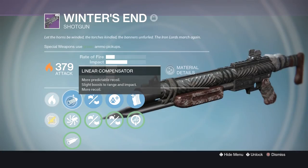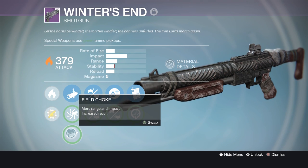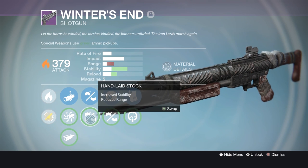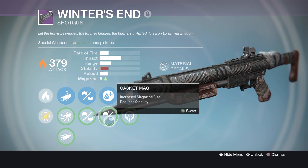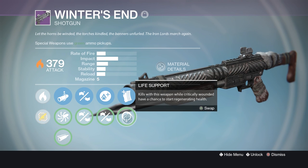It comes with fixed bonuses from the book. In the sights it has Linear Compensator, Accurized Ballistics, and Field Choke. In the next column you have Rifle Barrel for increased range at the expense of reload speed, or Hand Laid Stock for increased stability and reduced range. The middle column has Lightweight for 2x character agility, or Casket Mag for increased magazine size at the expense of stability.